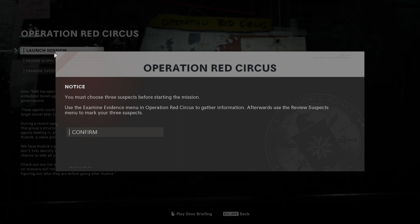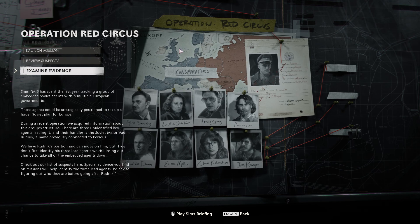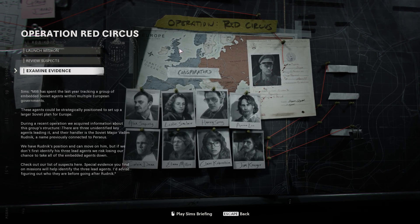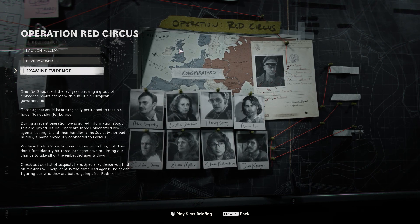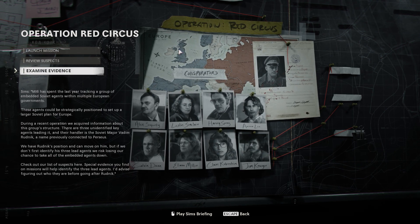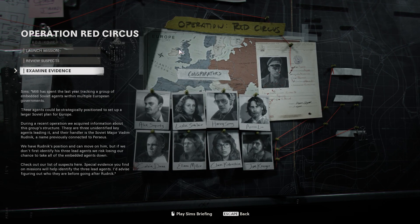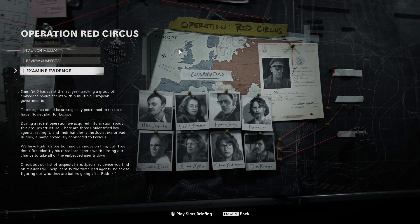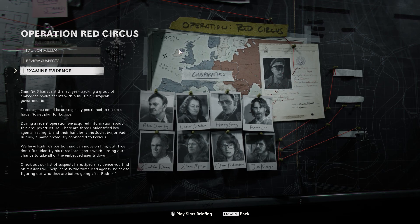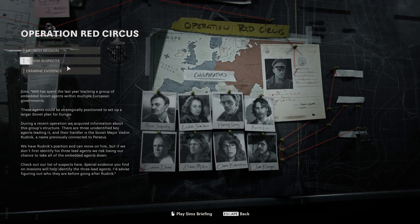MI6 has spent the last year tracking a group of embedded Soviet agents within multiple European governments. These agents could be strategically positioned to set up a larger Soviet plan for Europe. During a recent operation, we acquired information about this group's structure. There are three unidentified key agents leading it, and their handler is the Soviet major Vadim Rudnik — a name previously connected to Perseus. We have Rudnik's position and can move on, but if we don't first identify his three lead agents, we risk losing our chance to take all the embedded agents down. Special evidence you find on missions will help identify the three lead agents.